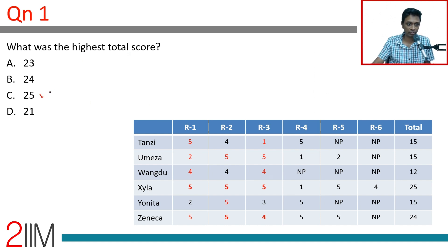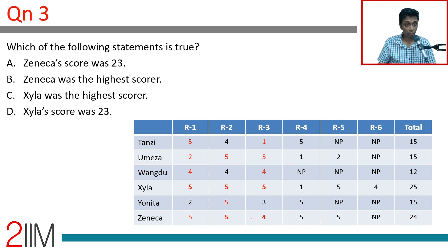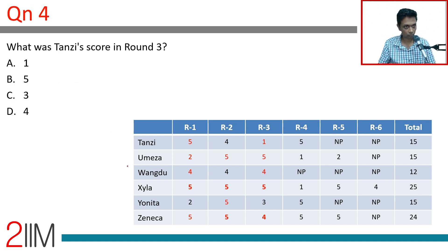What is the highest score? 25 — Zayla. That was one of the first inferences we made. What was Zeneca's total score? 24 — it could have been 21 or 24, and 24 fits properly. Which statements are true? Zeneca's score was not 23 — it was 24; Zayla had the highest score at 25, not 23. What was Tanzi's score in round three? 1. Once you've got the grid, answering is easy, but it's a tough puzzle. Get the 25 and 12 first, then the three equal totals, then the 2x bull's eye ratio, then place the bull's eyes in rounds two and three, then make the remaining inferences.